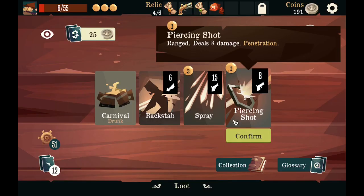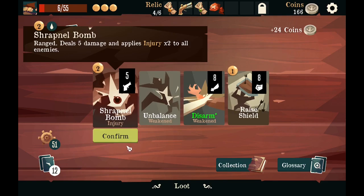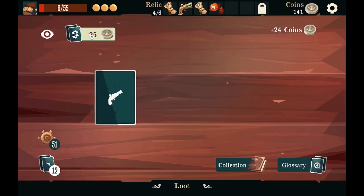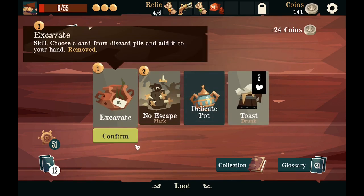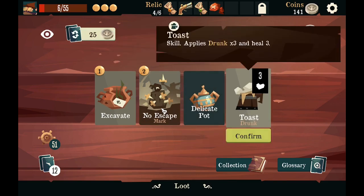Deal 15 damage to all enemies — no thanks. Penetration does not matter. I hate drunk. Deal 5 damage and apply injury — that's not what matters to me at all. Choose a card from the discard pile — no thanks. Apply drunk — no thanks.